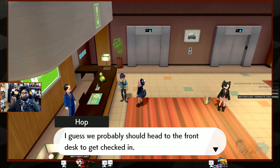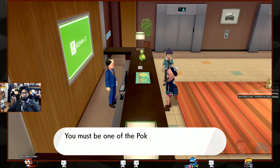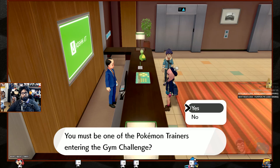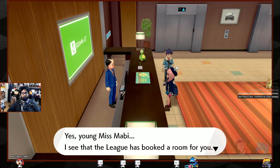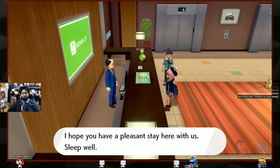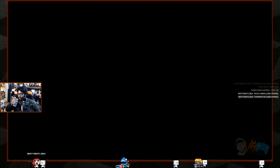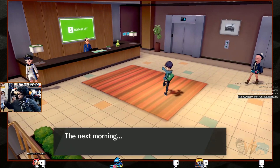Heading to the front desk. 'Good evening, welcome to the Budew Drop Inn. You must be one of the trainers — yes, young miss Mavi, the league has booked a room for you.' He says 'be careful.' We're gonna get jumped in the middle of the night like John Wick — assassinated. So be it.